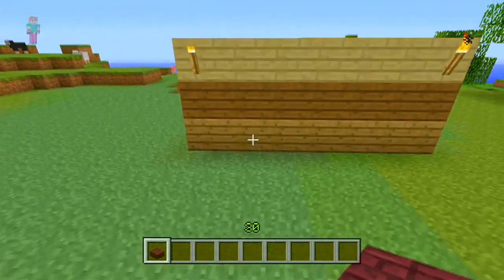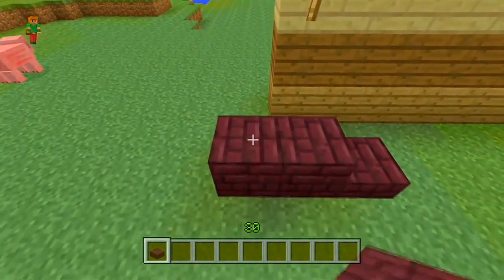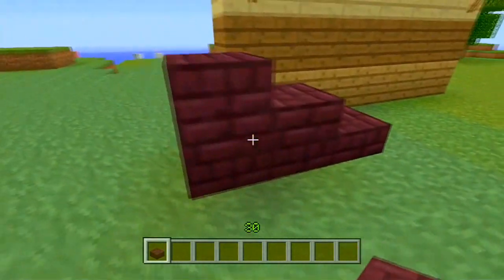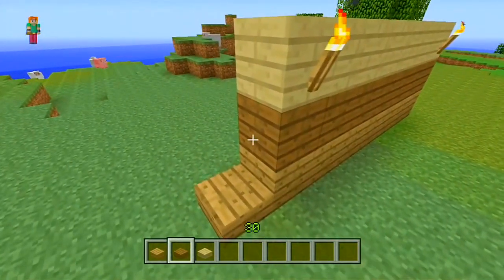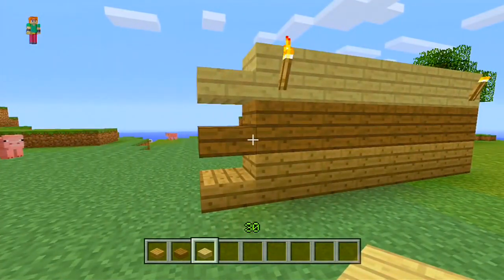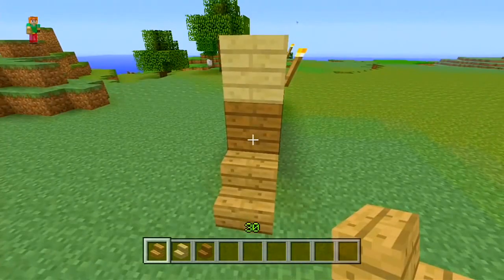Brick slabs have been introduced to the game — you just place them like regular slabs. Three different kinds of wood have been added with their corresponding slabs, and three new types of wood with their corresponding stairs have also been included.